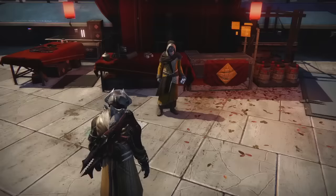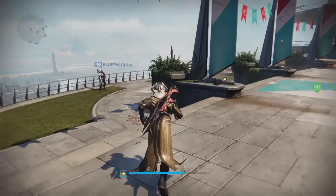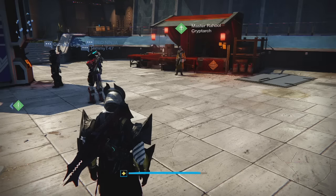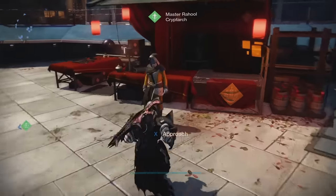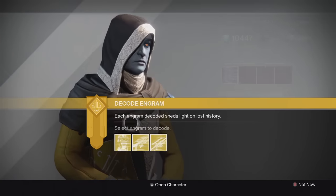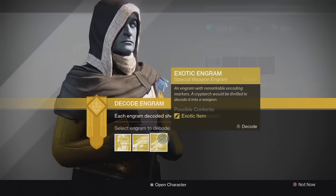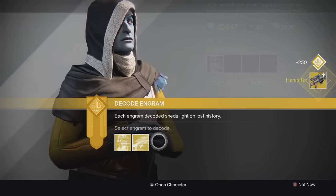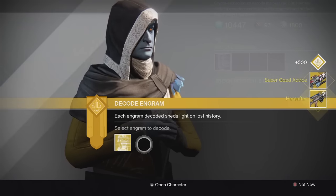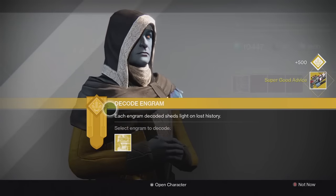I'm going to switch characters — let's see if we can get some new stuff on my Titan and Hunter. Here we are on my Titan. I got a few more engrams on this character. I got a couple chest pieces and some more weapons. Let's start off with the weapons. For the special weapon we got a Hereafter — I already have that. For the heavy we got Super Good Advice, which is pretty cool. I actually don't have that yet, so that's something new for me.